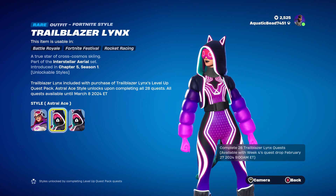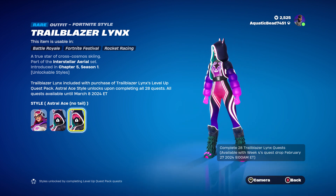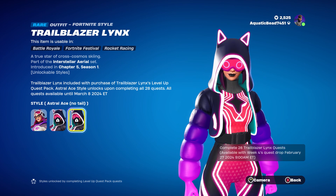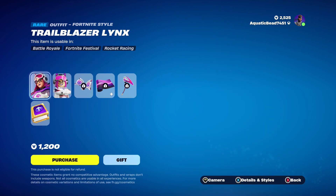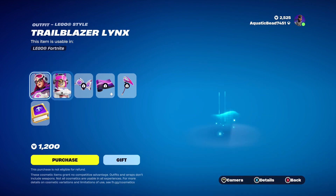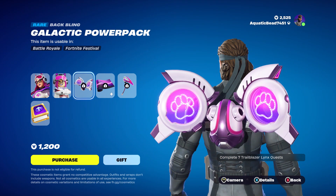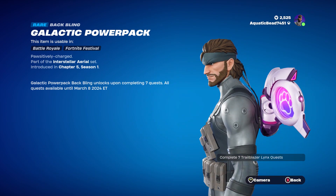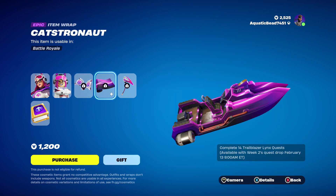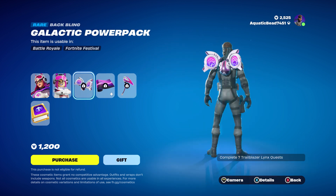During this winter she's got this skin, and also a version without the tail. Not bad — you also get her as a Lego right here, so meow. Get the Pulse Charger, get the skin wrap, get the pickaxe to go with it.